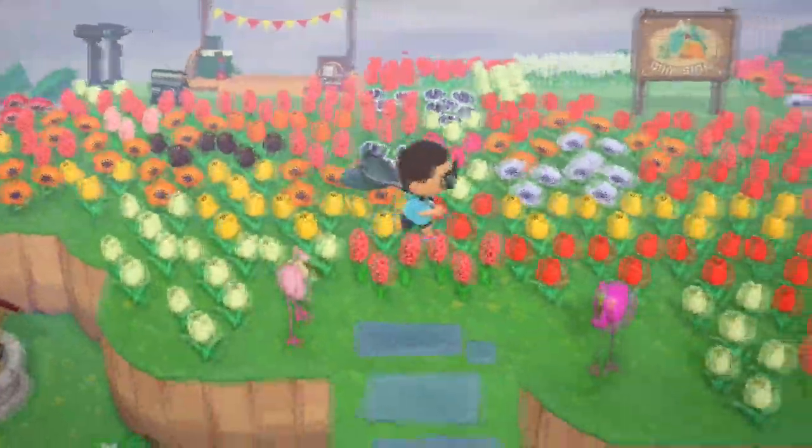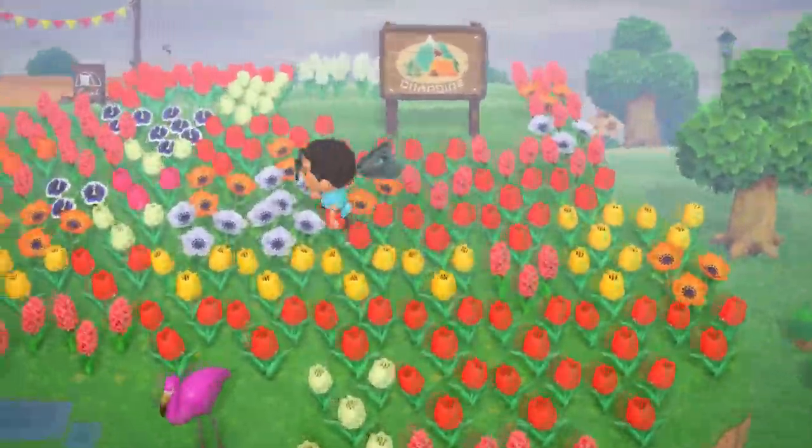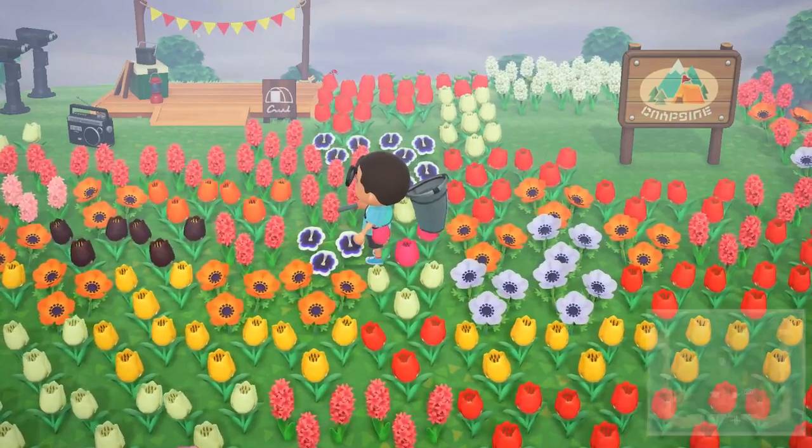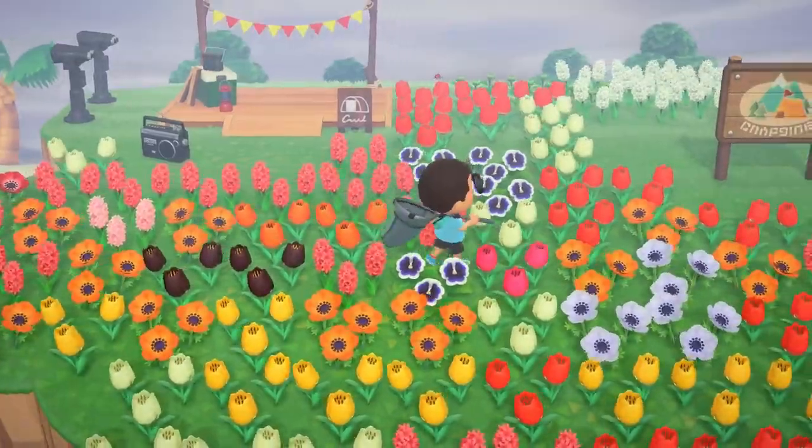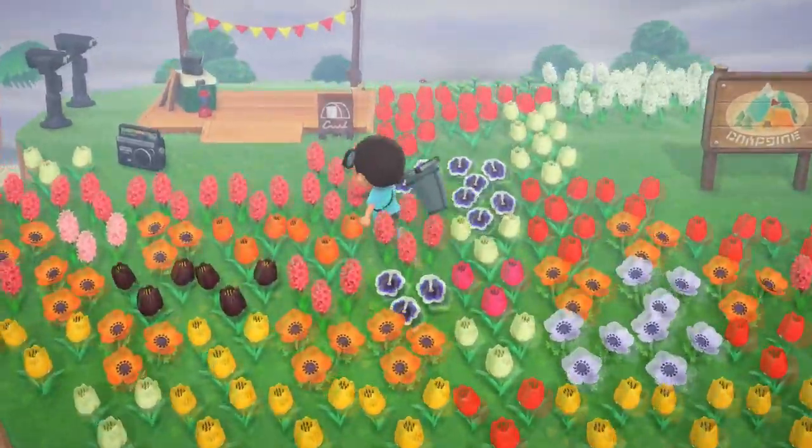I have this special campsite sign that you get from starting Animal Crossing Pocket Camp — the mobile game — and linking up to your Nintendo ID and getting a code. I have that here, and I have just a field of flowers. I think what I'm going to do is make them all uniform like I did in front of Resident Services, or do rows of different flowers — I'm not sure.